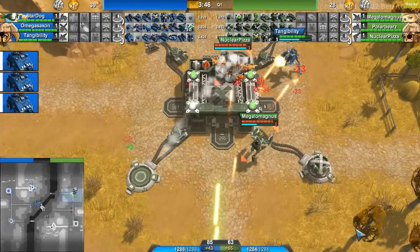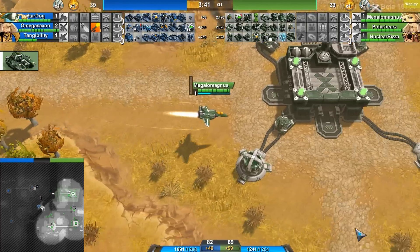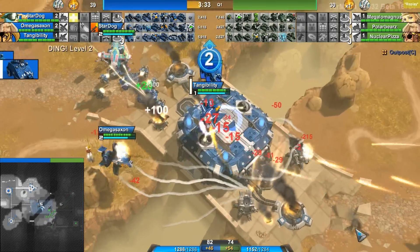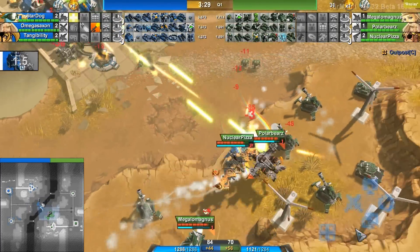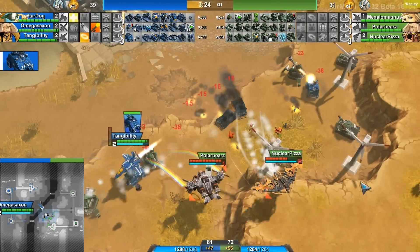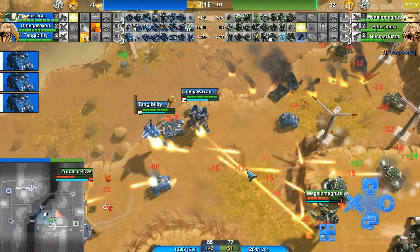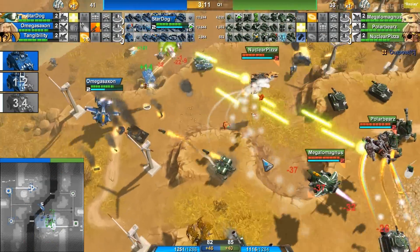It's really good for a lot of that micro. Tangibility is doing a quick attack on the top right corner — Megalomagnus and Nuclear Pizza defending that. Blue is grabbing this middle outpost. They have all four lights up, and now immediately Tangibility is dropping rebels to try to take care of these artillery. Nuclear Pizza is gonna splash away and kill them extremely quick, but he actually did force the artillery away from the center area. Blue is not really stopping the pressure, continually bringing more units over here, forcing green to pull back very quickly.